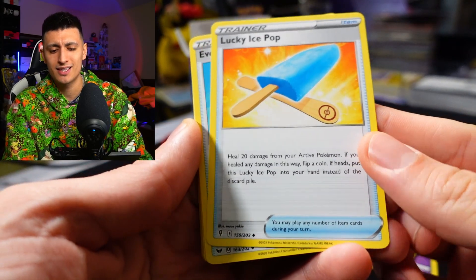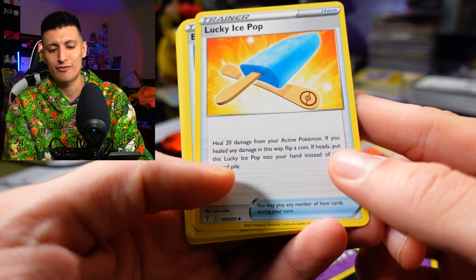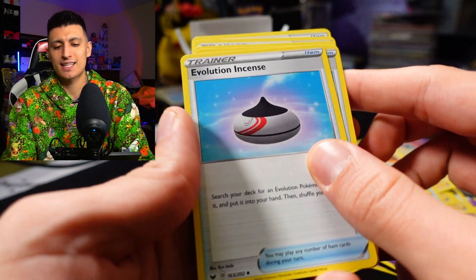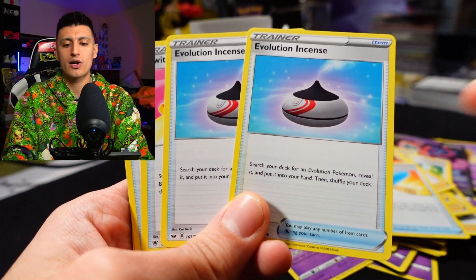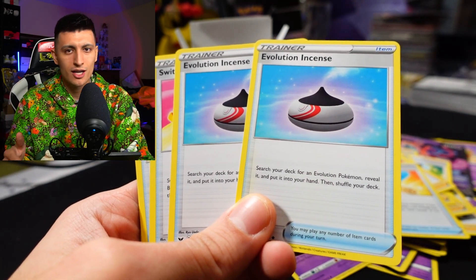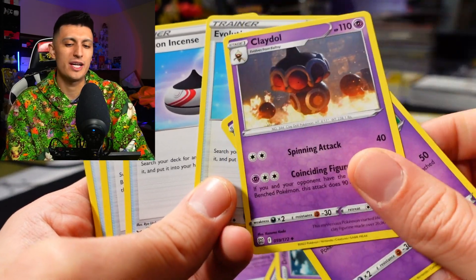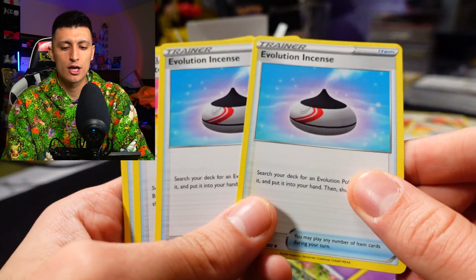Lucky Ice Pop is included for some healing — it's kind of a weird card. It heals 20 damage from your active Pokémon, and if you healed any damage, you flip a coin, and if heads, you put it back into your hand to reuse again. Really, really weird card. Next up, we got Evolution Incense at two copies — a very important card in this deck so you can evolve as quickly as possible into Gardevoir. You can search out the Kirlia, the Gardevoir, or maybe grab a Claydol or Drifblim. Two copies of Evolution Incense — really, really good card.